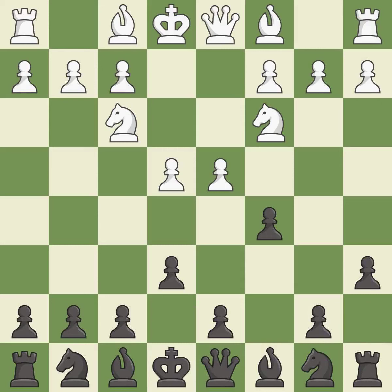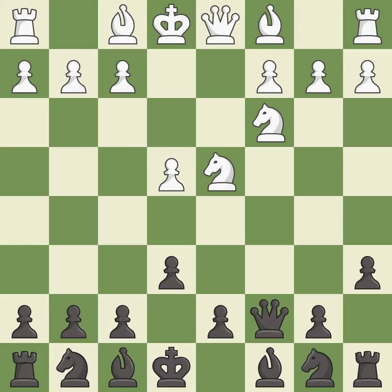The bishop is ready to be developed to an active square. After all captures, this is an equal trade. Qc7 controls the important d6 and e5 squares and keeps white guessing where the black pieces will develop.